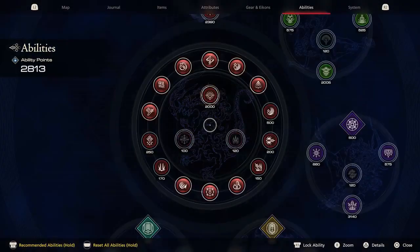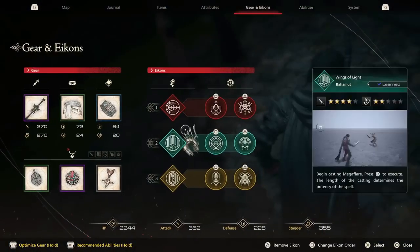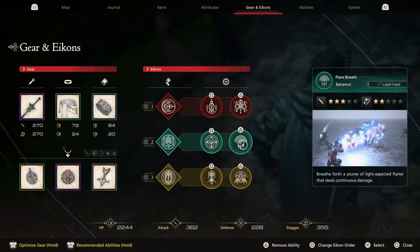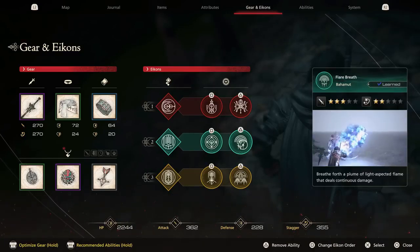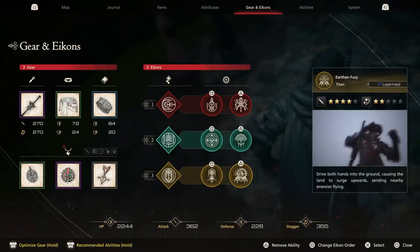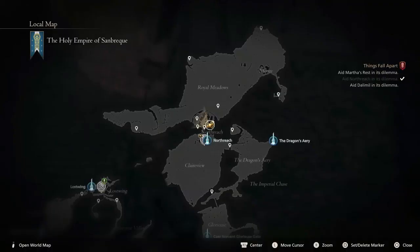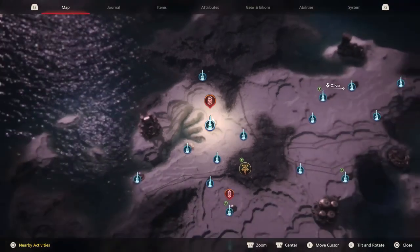Let me go to my abilities really quick - I have enough to get Gigaflare. Let's go ahead and buy it and change out the loadout. Impulse does continuous damage which is nice, but this one kind of leaves you open. On paper it's nice, and it was doing a lot of damage, but I don't like that against larger enemies it's kind of useless. I'll change this one out and stay with these three for now. Let's go to the world map - Martha's Rest; we've been here several times but it's been a while.